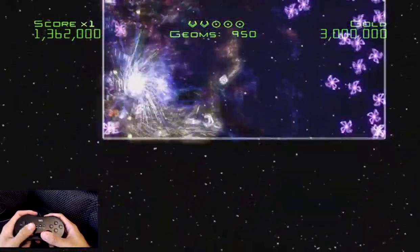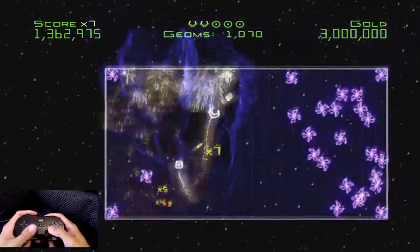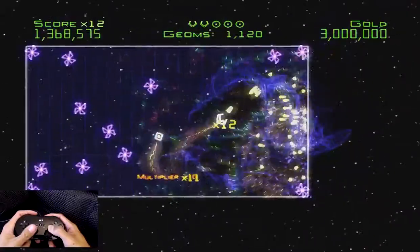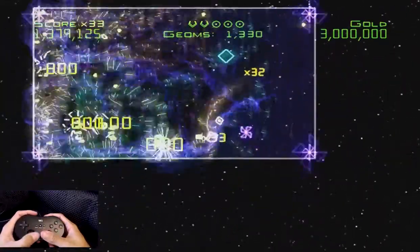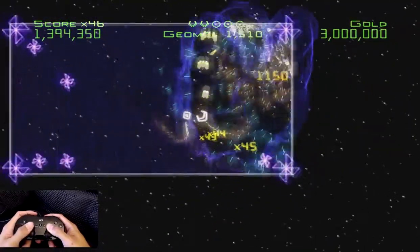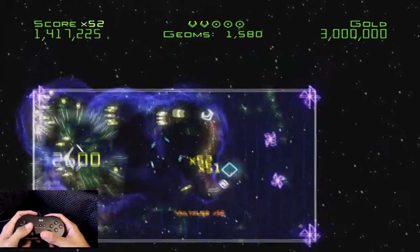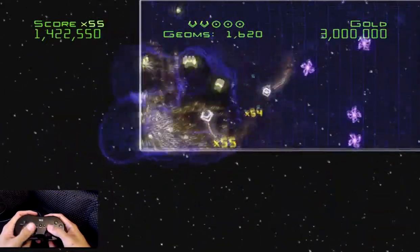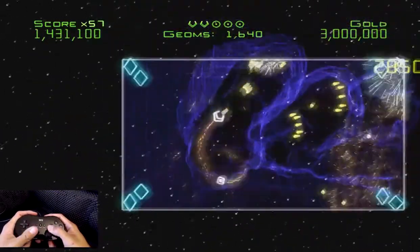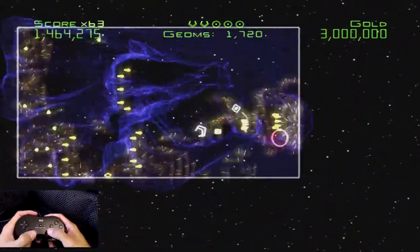I can always use my bombs — you can see I have three left on the top of the screen, those three green circles. But if you do that, you're not going to get the multiplier, because the bombs just kind of clear the screen, and that's not what I want. I'm going to live dangerously so I can get the highest score — maybe get a gold medal and hit that 3 million points.